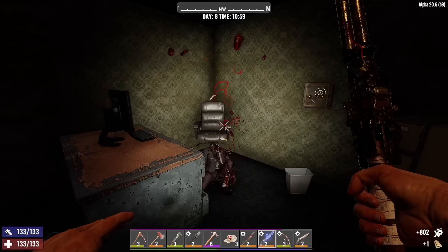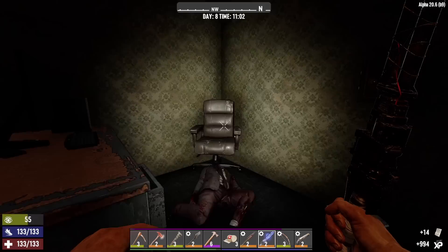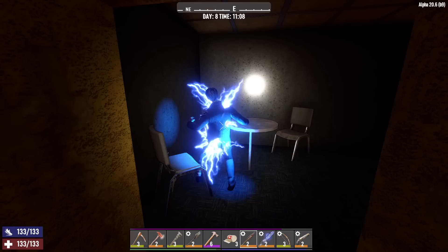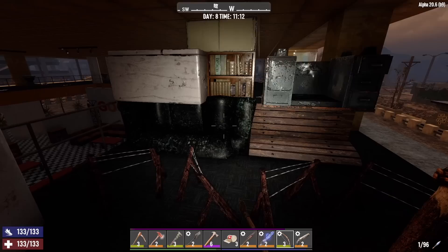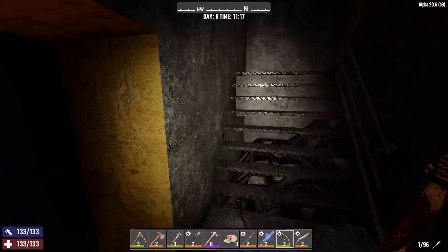Before we head up, let's see what else we got here — maybe some bathrooms, offices. Yeah, we got a little office right here. Nothing there. That safe is open, so that sucks. I'm not taking any more junk from here on out because I don't plan on doing another drop at the minibike. I will take paper — can make shotgun shells with paper. Another office — woke him up. Ooh, vending machine! Vending machine doesn't work. Bookshelf — paper. Let's get upstairs now to the third floor.